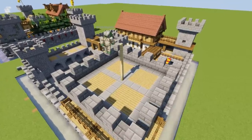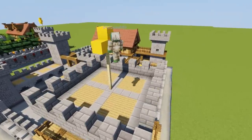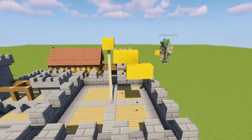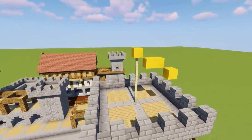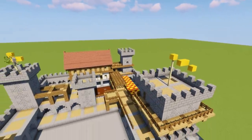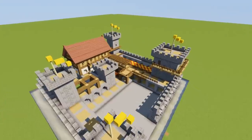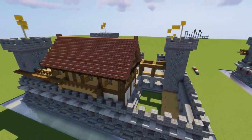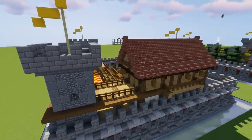On the towers I'm going to add some flags. I'm going to grab six bits of birch fence for the flags, then your choice of flag design - this is the one I prefer. Put those flags on whatever towers you like - I've put four on. Try and make sure the wind is blowing in the same direction - all the flags should be facing the same way.